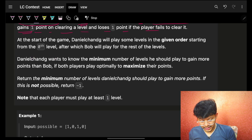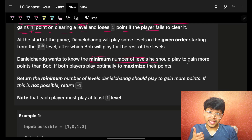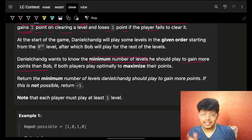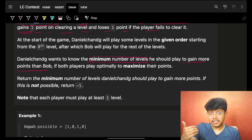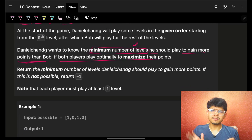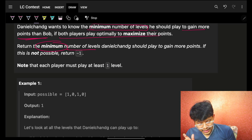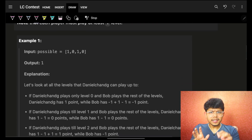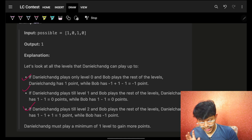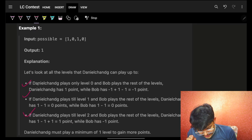We have to find the minimum number of levels D should play to gain more points than B. D wants the minimum number of levels to gain more points than B, and both players play optimally. We simply want to find that minimum number of levels for D.